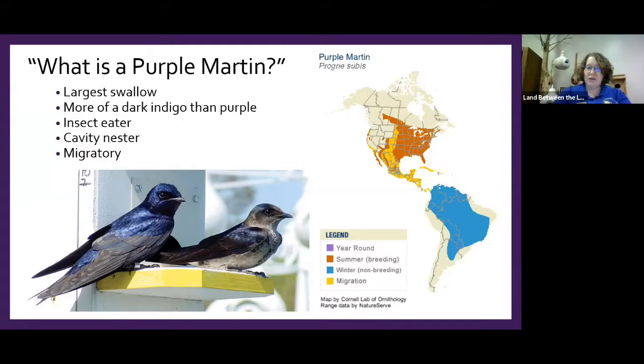A lot of people want to attract martins to get rid of mosquitoes — good news is you're providing bird habitat, but bad news is that's not how to get rid of mosquitoes because they don't eat many. If you want to get rid of mosquitoes, look into bat boxes. Mosquitoes fly low to the ground near mammals, whereas martins fly higher, catching dragonflies, butterflies, lacewings, and other insects. Mosquitoes are less than 10% of their diet.